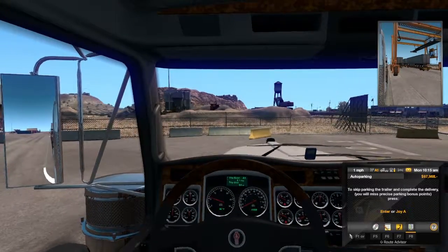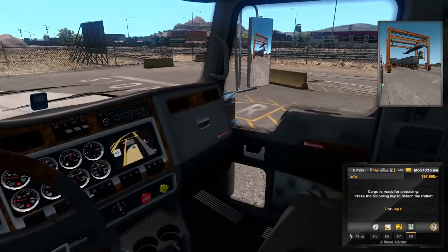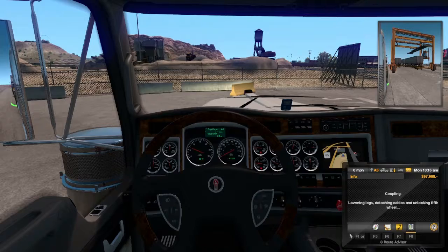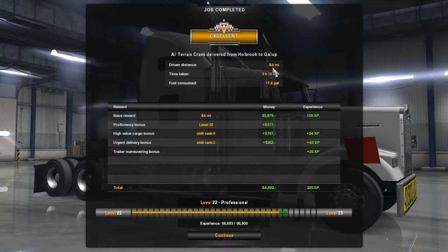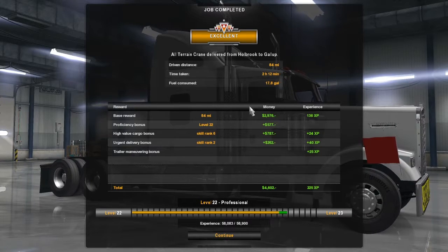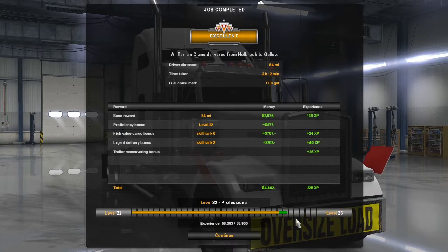I think we're okay. There it is, see that? Got it done - trying to do it without looking at different cameras, hitting that T-button. We're going to collect our money - hopefully be over a hundred thousand dollars. Here we go! Job was completed, did get an excellent rating. Total distance driven: 84 miles, all-terrain to Gallup. Total money made: four thousand six hundred and two dollars. Total experience: two hundred and twenty-five. Level twenty-two going up to level twenty-three - professional!